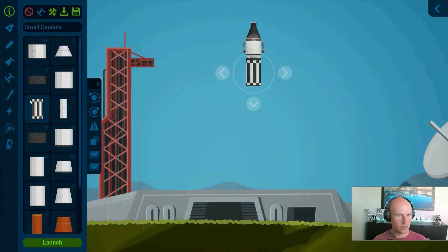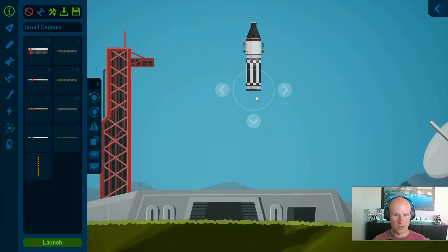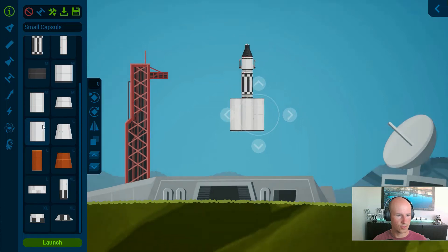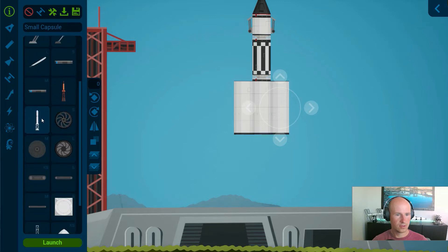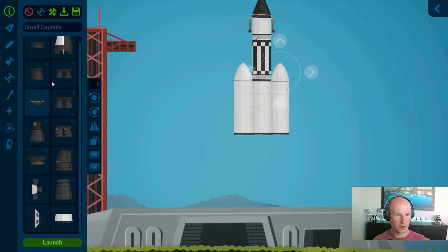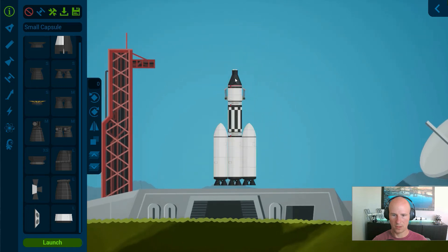Let's get a small booster so that once we're in Earth's orbit, we can maneuver and get to the moon. And then I'm going to get a rocket just to get us into orbit. Nothing fancy, just something super simple. We'll do an arrow cap and then a couple of T2 small rocket engines. You really don't need to go bigger for something this small. I'm going to just drag everything closer to the platform so it doesn't crash.